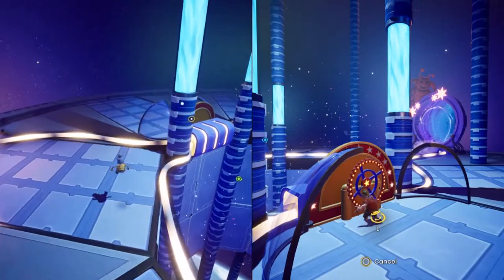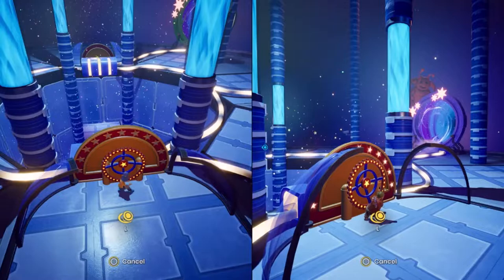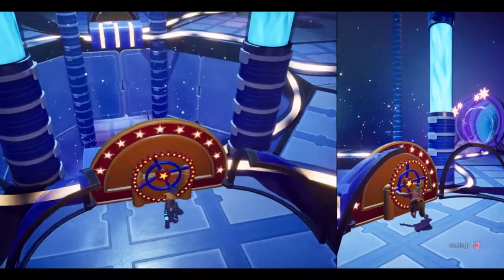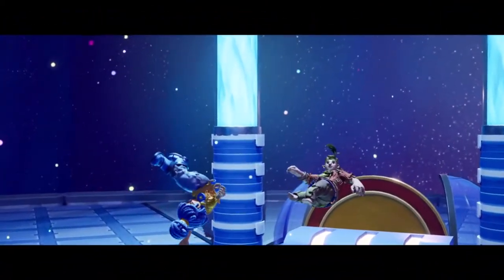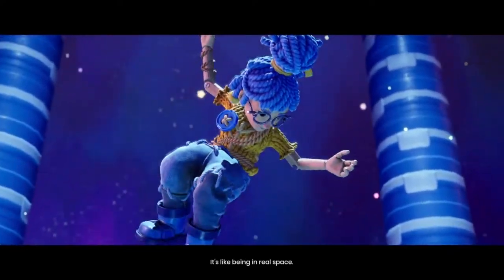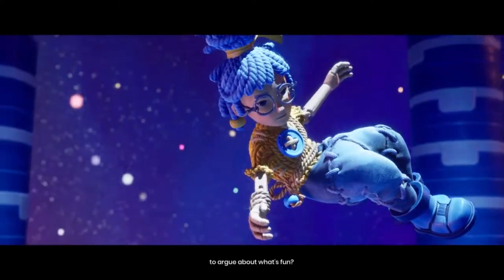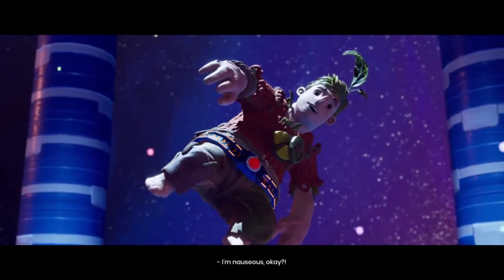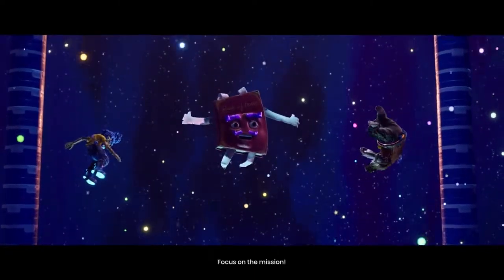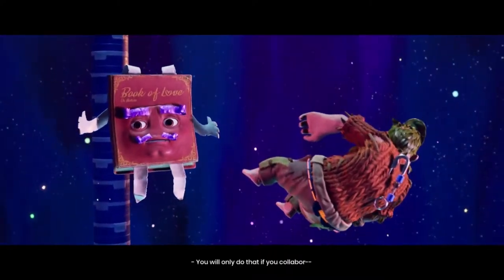I wonder what the boss for this one is gonna be if they have one. It could be literally anything at this point. The vacuum was shown in the beginning, the toolbox was shown in the beginning, the wasps were shown and we were told we'd go up against them. We were shown Moon Baboon so we could be fighting Moon Baboon — that's normally the theme, you're shown it before.